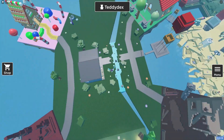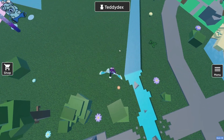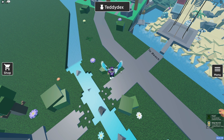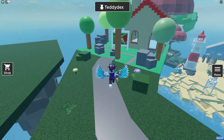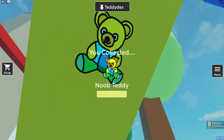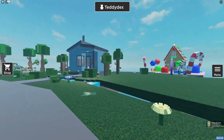This one should not be too hard. It's just over here — claim that one: the likes teddy. Now follow me. Come over to this house — there's a lot in here. Just under the slide you're going to find the noob teddy.